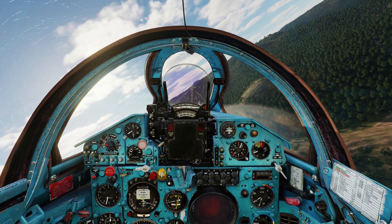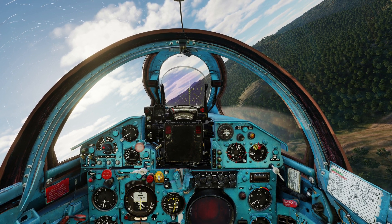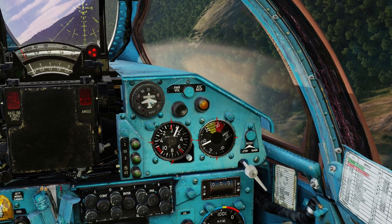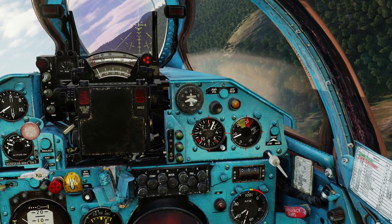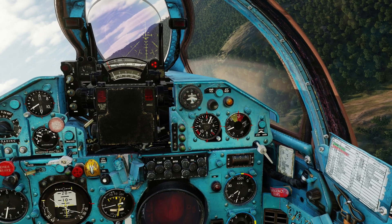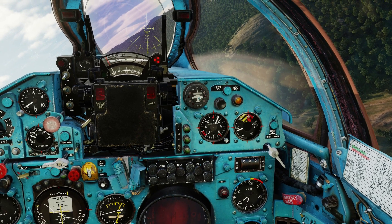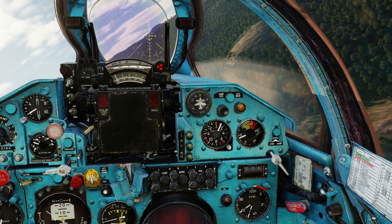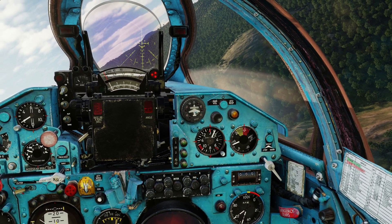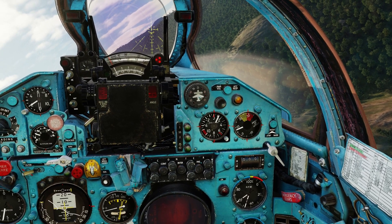In the MiG-21 you can experience an engine flame out in primarily two occasions. It is if you pull negative G's or you have an exceeded amount of angle of attack. You can get fuel starvation if you pull negative G's for a prolonged period of time. With the afterburner off it's 15 seconds more or less, or 3 seconds with the afterburner on. So it's not recommended that you pull negative G's in the MiG-21 for that reason.